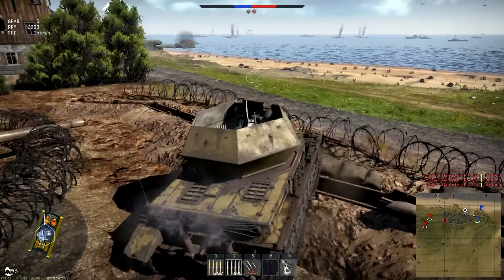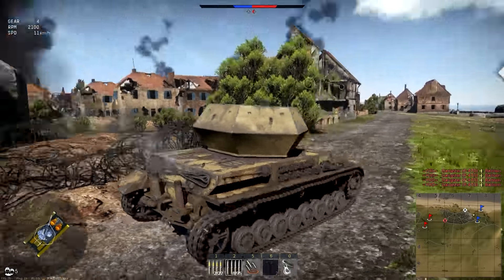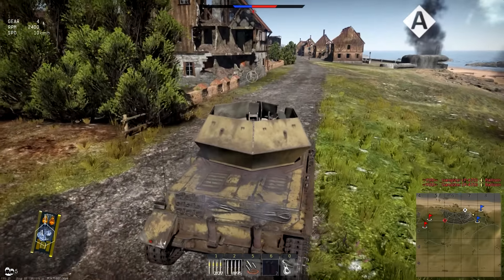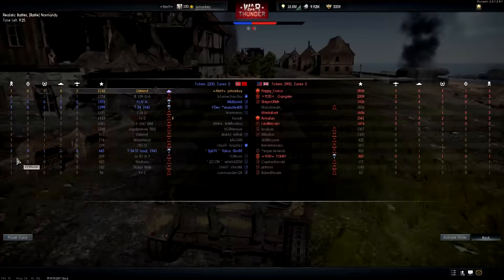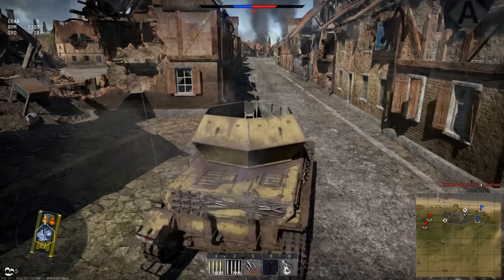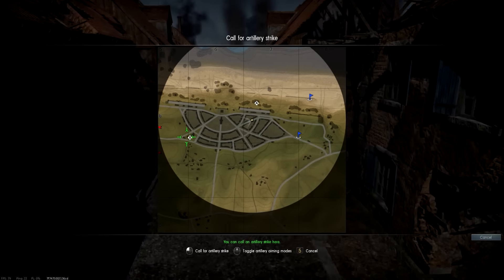We've got four kills in the Nashorn and now two plane kills in the Ostwind — excellent stuff. We're not capturing A anymore, so we've got on B. We've taken two planes down, there's more up there somewhere. Going through the streets — dropped an artillery on B.